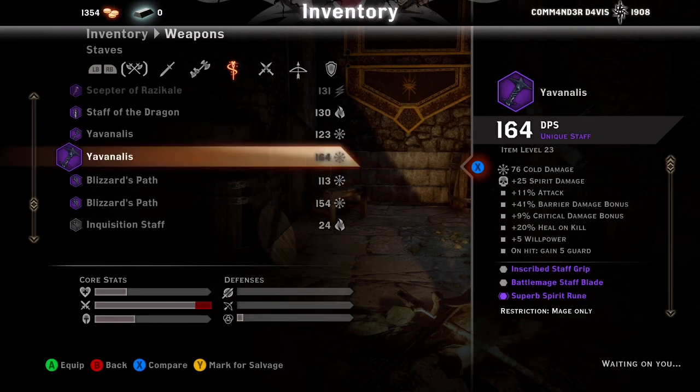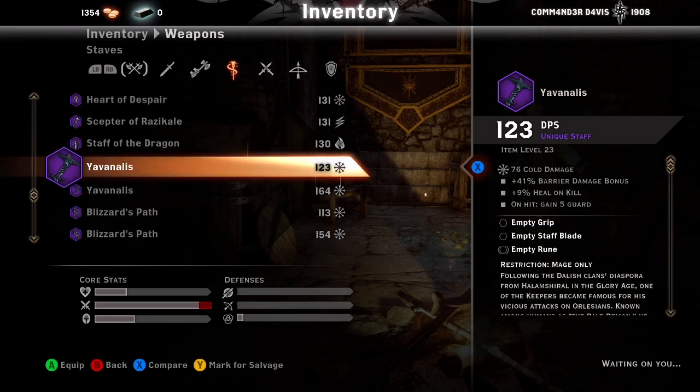Yonavaris — I probably butchered that name — is another good staff. It comes with 9% heal-on-kill, 41% barrier damage bonus, and on hit you gain 5 guard — yes, guard on a mage — plus a grip and a blade slot.